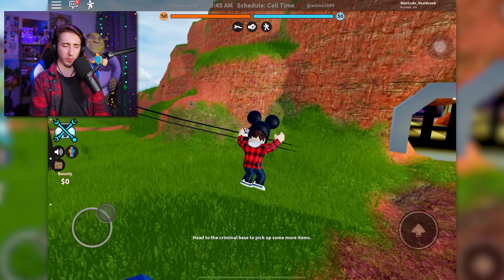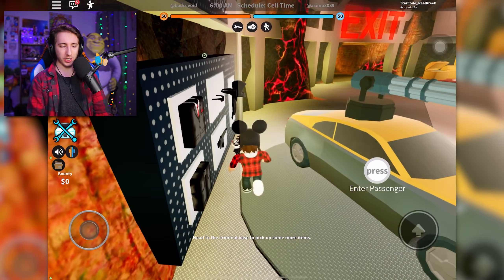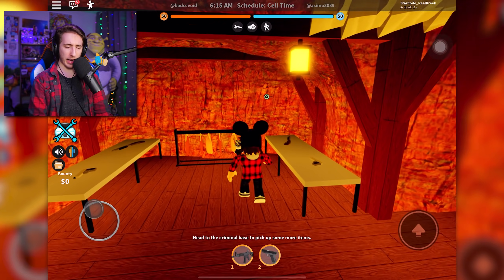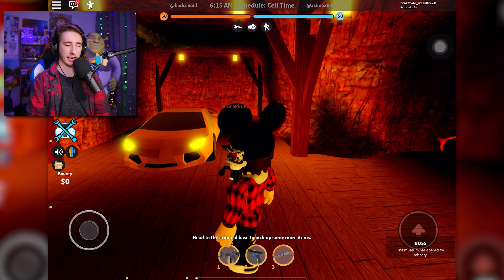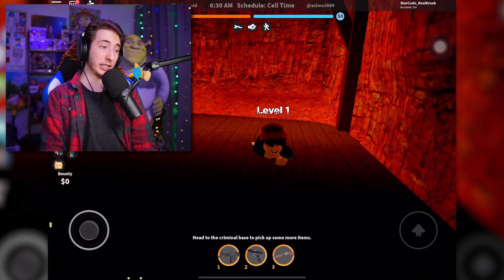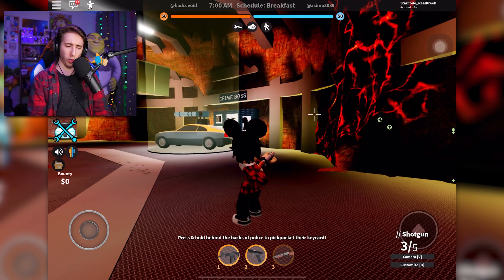I managed to somehow make it back to the criminal base. Let's hop out — there we go. I'm gonna grab some weapons. A lot of you guys have been telling me the weapon system is broken on mobile, so let's check this out. I'll grab these two weapons — there we go, it's not giving it to me... there we go. There's a dude just laying there — he's not moving, he's just laying there like 'this is my spot, nobody touch me.'